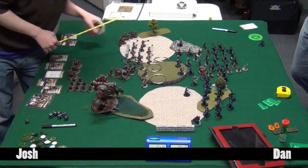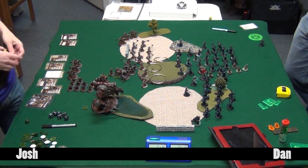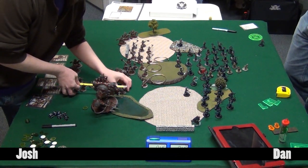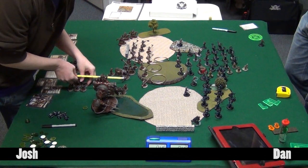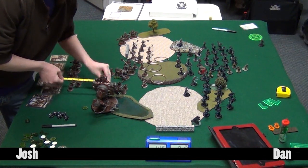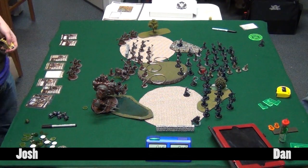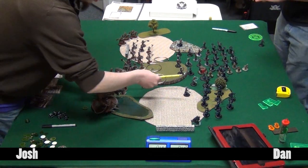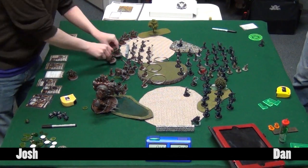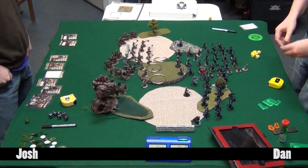It's an interesting matchup - both armies have huge infantry swarms, but Josh has the advantage that almost his entire army can move through itself because of Stannis, whereas Dan is constantly tripping over his own massive models. Dan getting some more shots and falling a little short - he'd like to claim it was brilliant positioning but it was actually just guessing and saying it looks close enough.